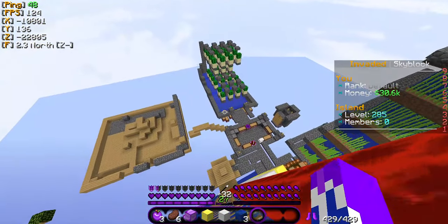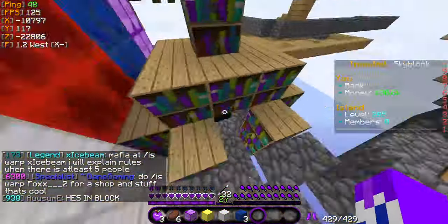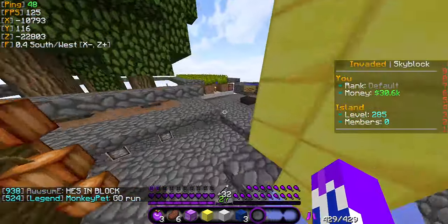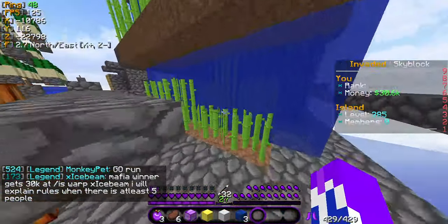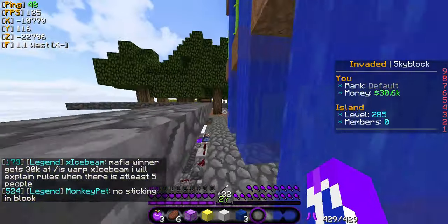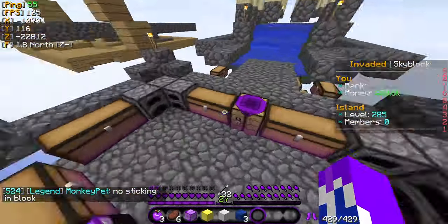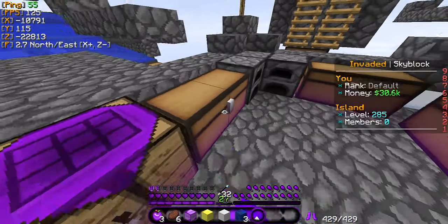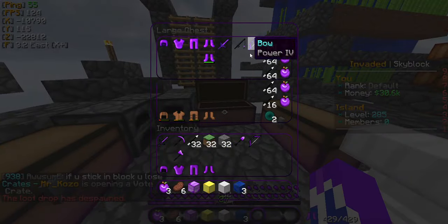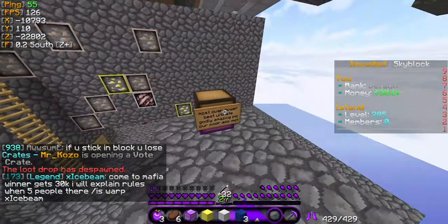Their ranking system is based on what kind of materials are in your blocks — for example, all these minerals — and also what you have on your island that makes it valuable, like having a lot of reeds, enchantment tables, and other stuff. It's really simple and really basic, and I think that's also fun because you start off with the normal island, just like you would if you downloaded the mod.